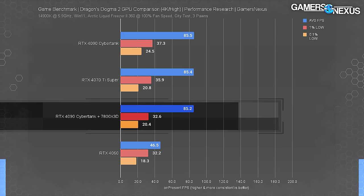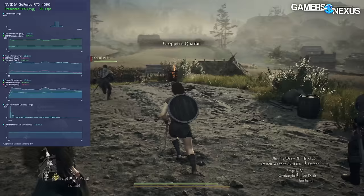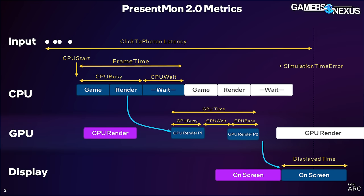The 4070 Ti and the 4090 performed the same, and the 7800X3D didn't change that — but it's not because of a GPU bind even though we're at 4K. The 4060 dipped, but there just isn't enough range to produce meaningful GPU comparison benchmarks. We could test in a field instead of the city, but it'd be less demanding. After this we moved on and decided to make this video a CPU benchmark instead. We'll do those charts next, then come back to look at GPU Busy, GPU Weight, CPU Busy, and CPU Weight.